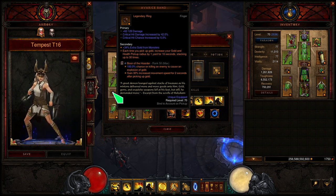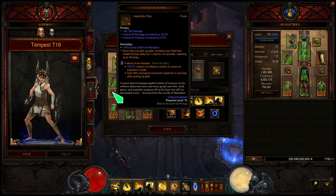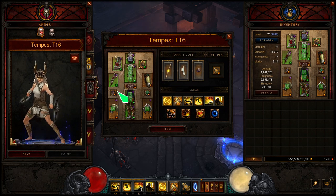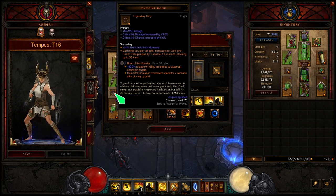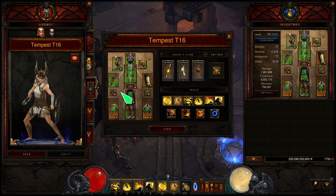I do want to say: when it comes to the stats on the gear you're seeing, don't worry about that — I'm going to be sharing all of the stats you want on every single piece of gear in the link to this build in the description of this video. I just have some random stats here, so not everything is perfect. When it comes to stats, what you want will be in the link.